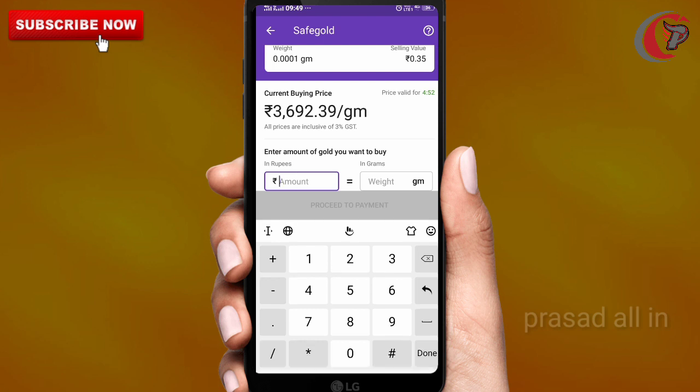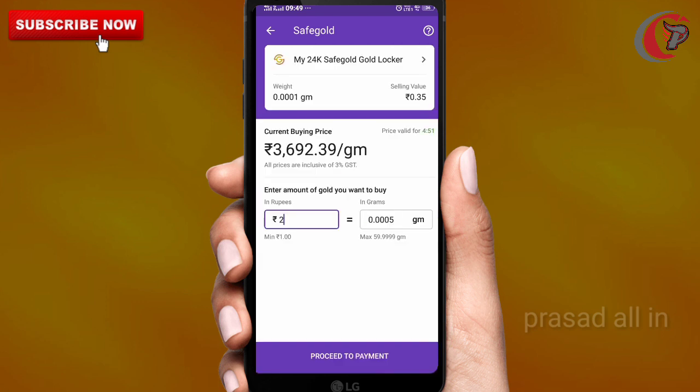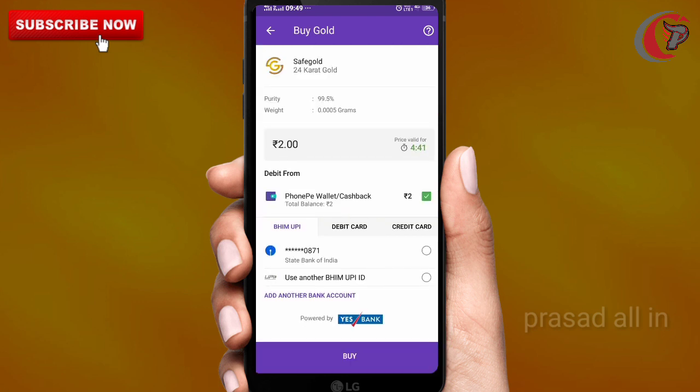Not only 5 rupees — but only 2 rupees. You can buy with just 2 rupees. This gives you something like 0.005% of gold.